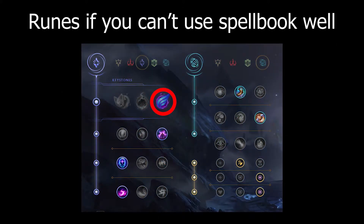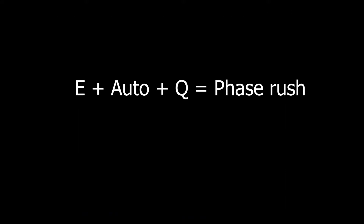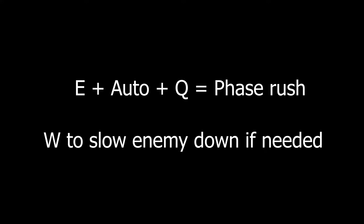But if you can't use Spellbook very well, you can take Phase Rush. You need to land your E plus auto and Q to activate it, and use W to slow the enemy down even more if needed.